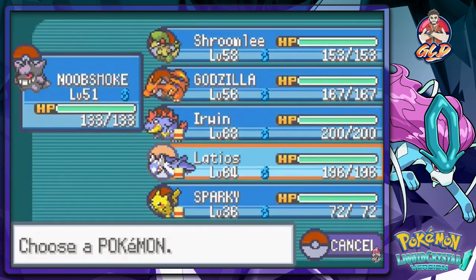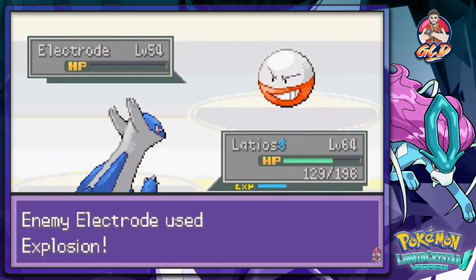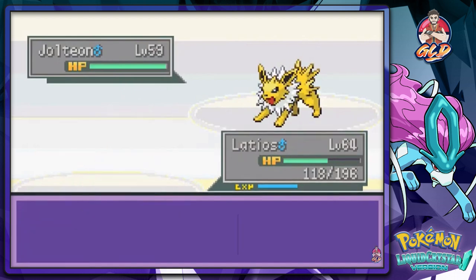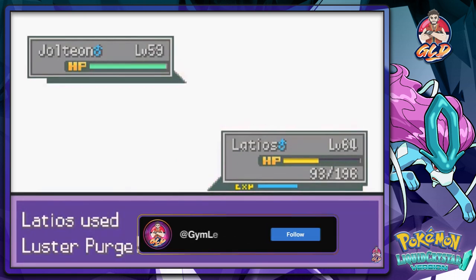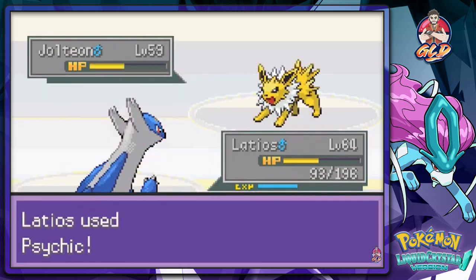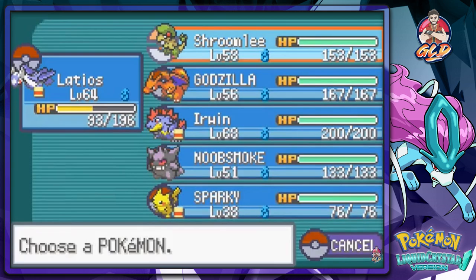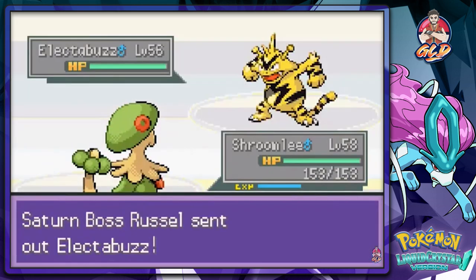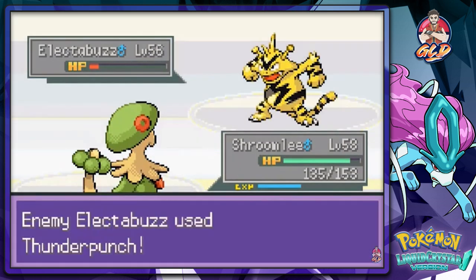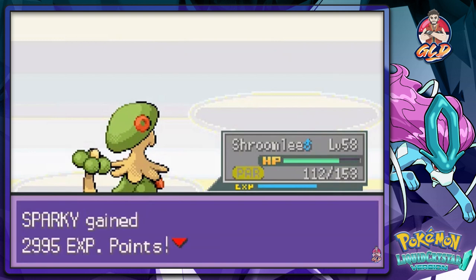Russell sends out an Electrode so we switch to Latios with stronger Pokemon. He sacrifices a Pokemon. We use Psychic and finish with Shroomish's Skyrocket — Sparky grows more levels. We defeat Russell easily.